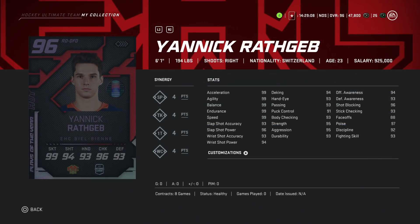Then we've got the 6'1" Yannick Rathgeb, right defenseman — 99 skating, shot in the mid-90s, balance and body checking are fantastic, awareness stats are great. If you're choosing between the two, this is definitely the better one to go for. He is one of the better right defensemen just based on all his stats and synergies combined. If you're going to have someone under 6'3", this would be one of the better cards to grab. A very, very interesting card, and I love the card art on these.